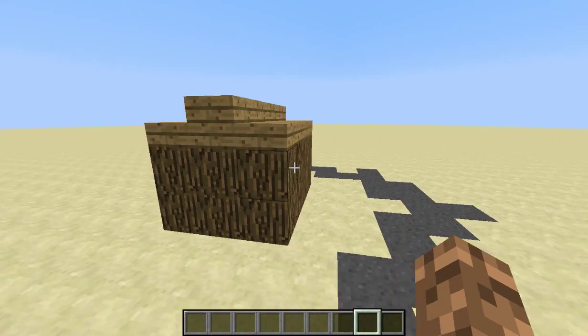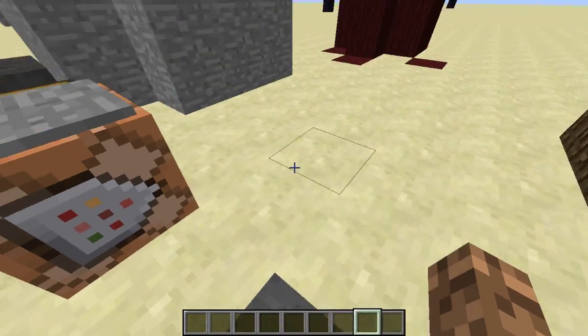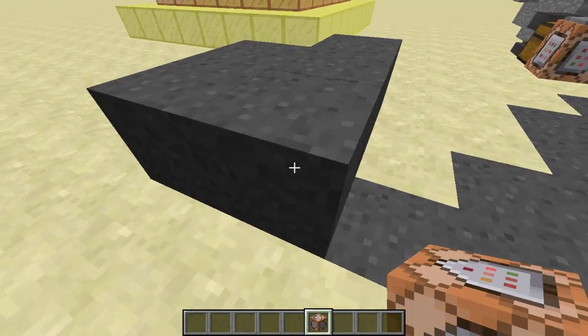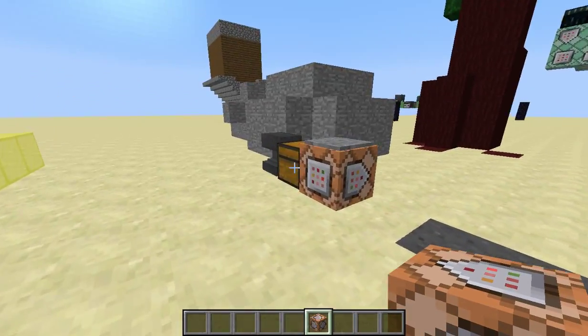The first block I think you would obviously see is the basalt. You cannot middle-click it because it's that. Here is the basalt — you just place it down and it comes up like that. It'll flicker as a command block, but it'll instantly place it.